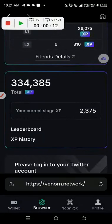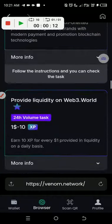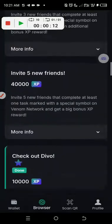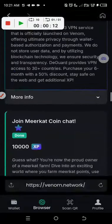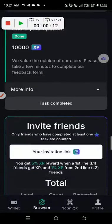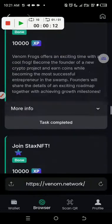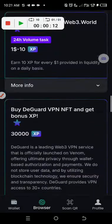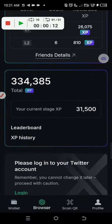Stage three: 375 XP. Let's go to stage four. Stage four — counting from the top: one, two, three, four, five, six, seven — that's seven tasks. Five thousand XP. Let's go to stage five: one, two, three — that's three tasks, 31,500 XP.